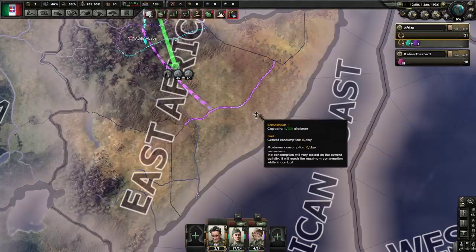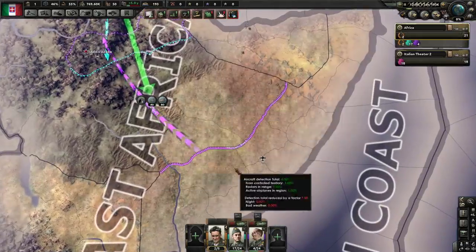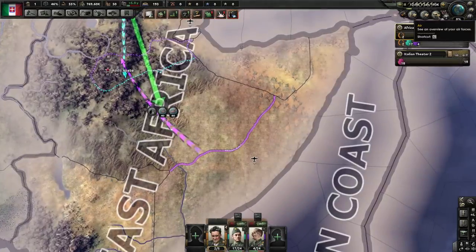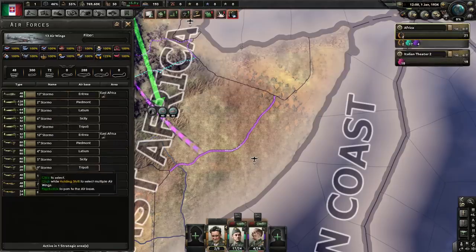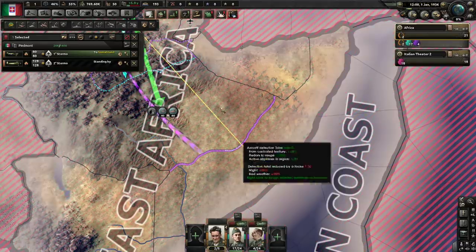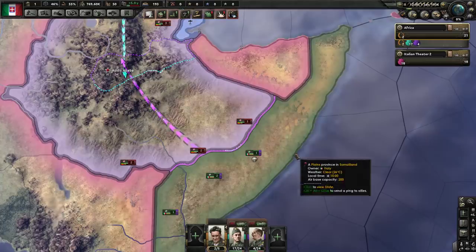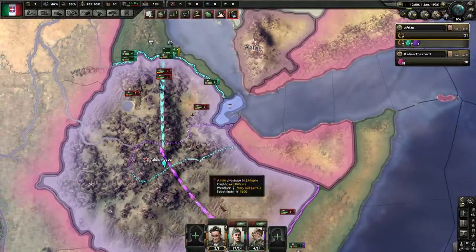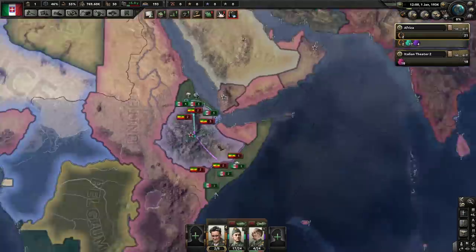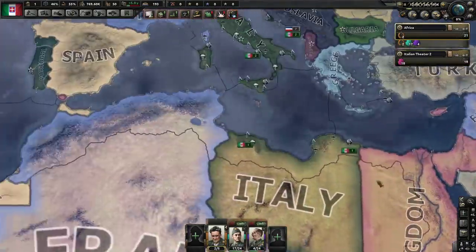Early on when night ability for your planes is really low, it may literally not be worth having them take off at night — you'll end up losing planes to low reliability without accomplishing much. I'm going to leave the day-night cycle on for this one, mostly because I'm not expecting any opposition. We may also want to deploy another air wing to the south here in the Somaliland airport just to provide range coverage over the southern area and give us more coverage over the whole zone.